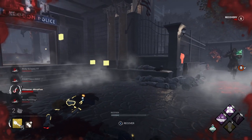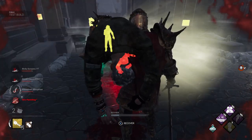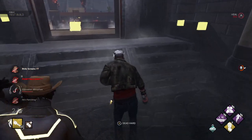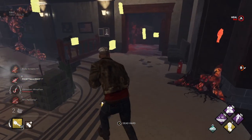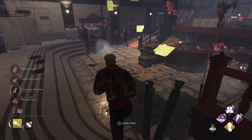The guards that this killer summons are able to break generators, break walls, and follow and hit you if they're close. But you have to be in their line of sight for them to chase you. So if you're hiding behind a wall, they shouldn't be able to notice that you're there.